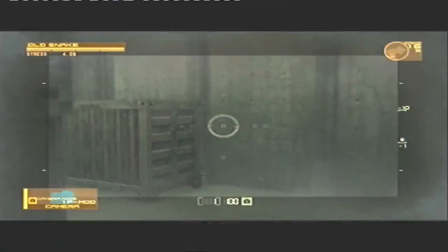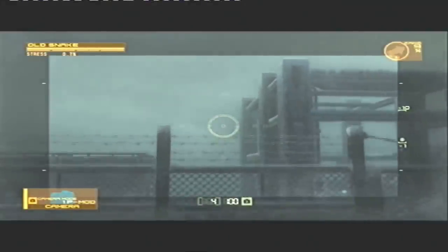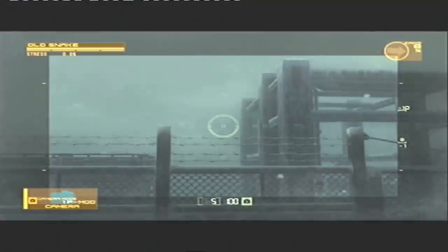In Act 4 of Metal Gear Solid 4, you can take photos of ghosts using your digital camera. These photos are pretty scary, but they are actually just photos of the game's development team.